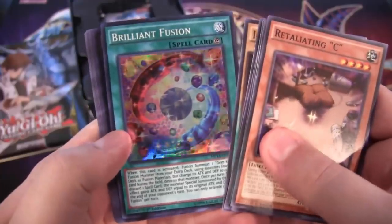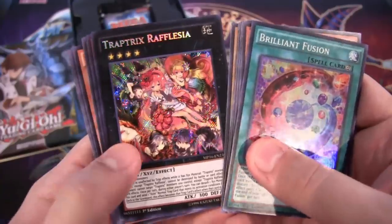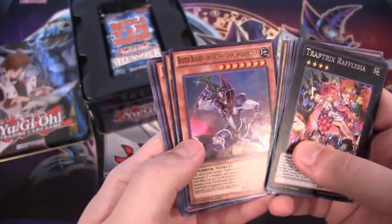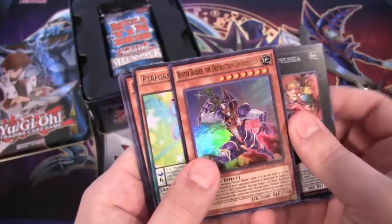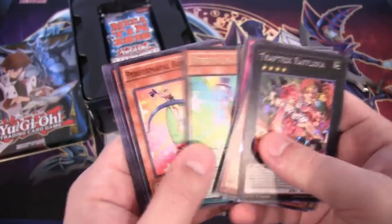Let's see — Brilliant Fusion, Super Rare, that's a really good one to start off with. And then Trap Trick Rafflesia — there we are, we have that as our Secret Rare. And then we have Buster Blader the Destruction Swordmaster. I just thought about this — I made a big deal of that and I probably just said it wrong, still. And we also have Before Powell, Guitar Turtle, for our Rare.